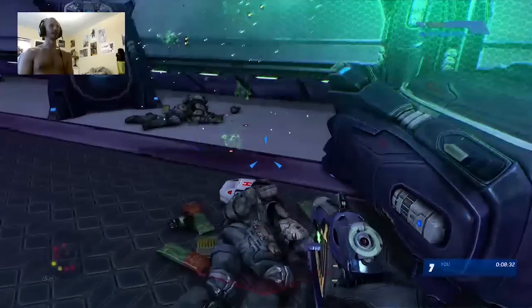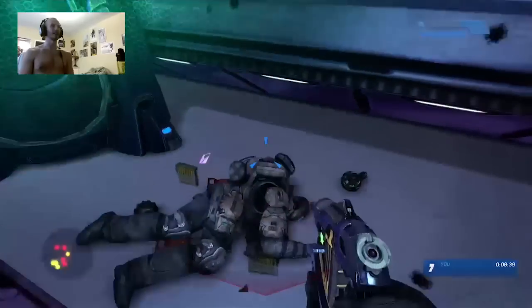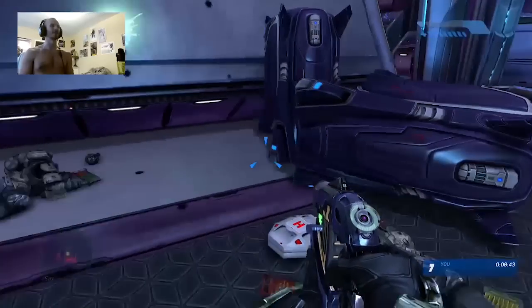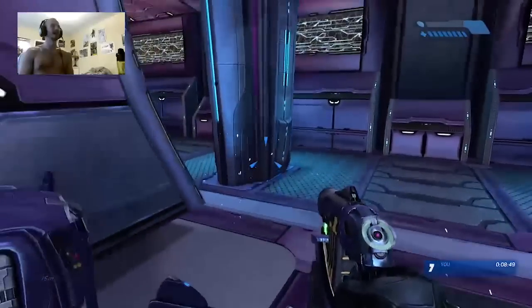Starting out, you're going to want to go here. I have it on easy so that I don't get murked by all these guys as I show you things. There are tons of frag grenades and health and ammo for your sniper right here. The frags are the most important part of this trick. You want to rush here as soon as that door opens — just make a beeline through all of this.